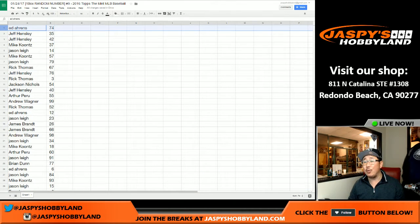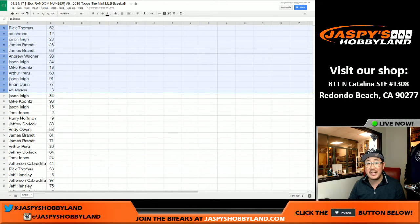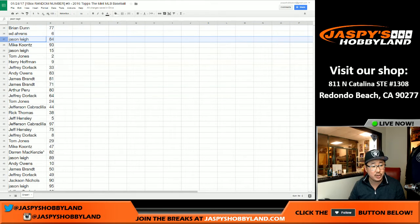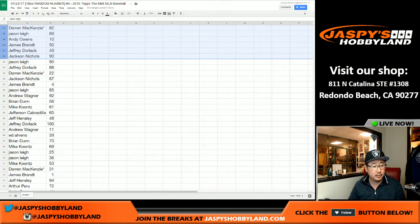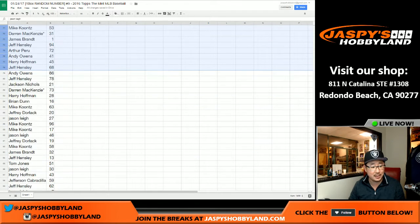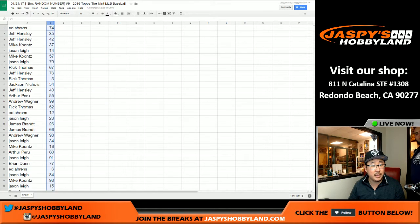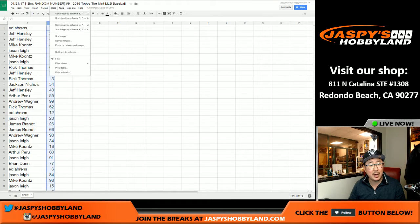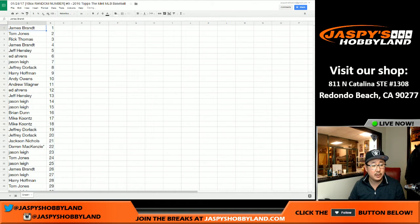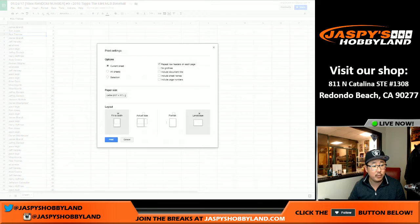I'm going to show blocks of names and scroll through slowly. If you're rewatching on YouTube there's also a DVR function so you can rewind. I'll sort by numbers and then by names. Scrolling through — looks like Jimmy Brandt got number one, nice. Now I'm going to sort by column B, which will be the numbers, and then I can print this list out.